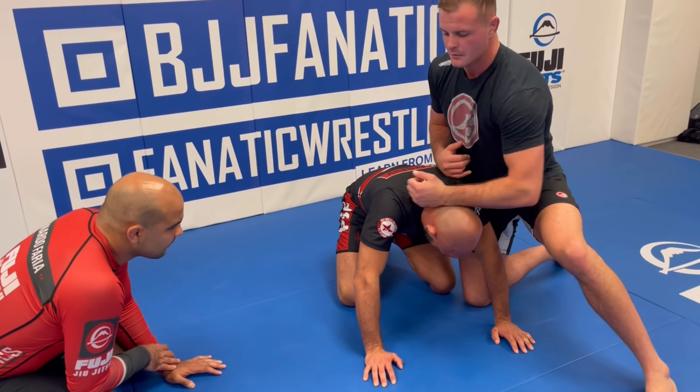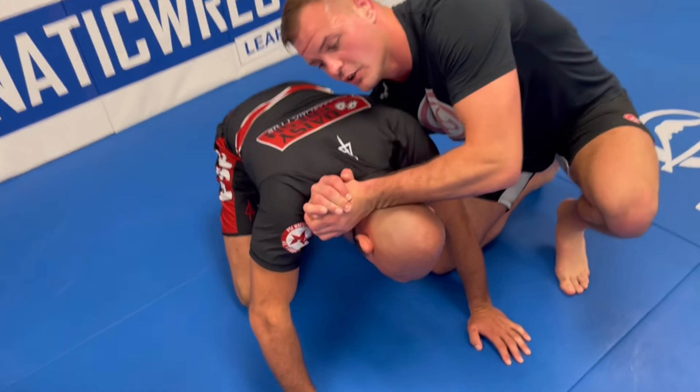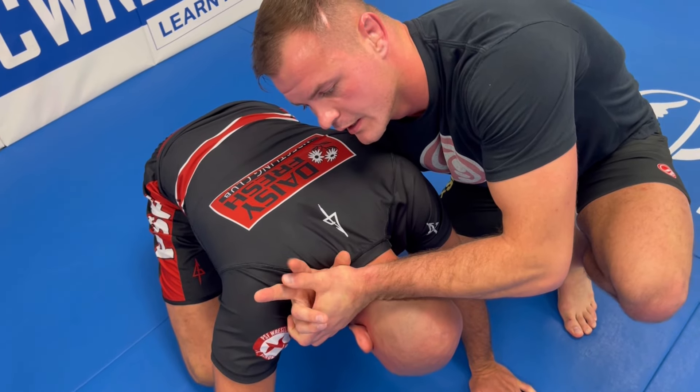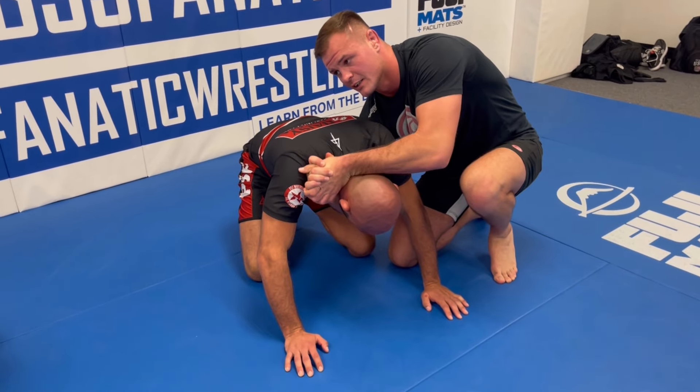I'm putting my forearm at an angle across the top of his head - not straight across his neck, but at an angle across the crown of the head. You can go gable grip, or you can go bolt cutter grip where I put my thumb right in between my index finger and my middle finger. If the gable hurts your wrist, the bolt cutter is stronger.